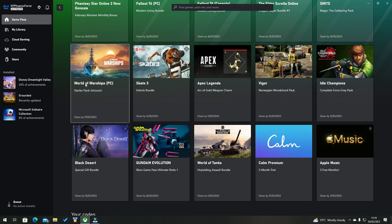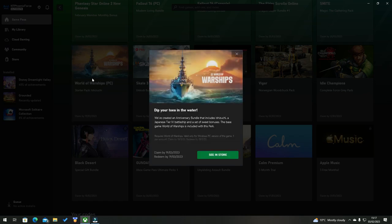Once loaded, go into the Perks tab and scroll down to where you'll find your World of Warships perk. Select this perk and you will get a pop-up telling you all about the perk — including that you have until the 19th of the 3rd to claim it.